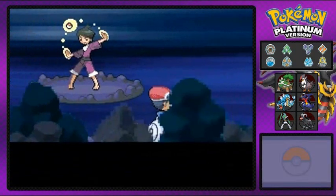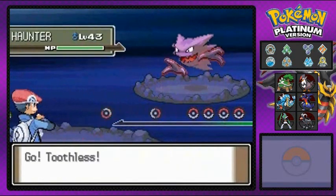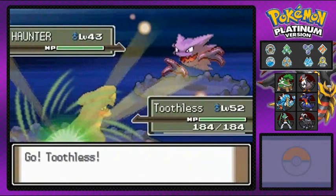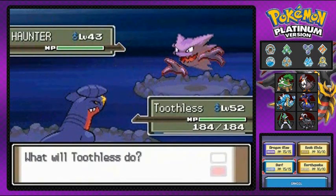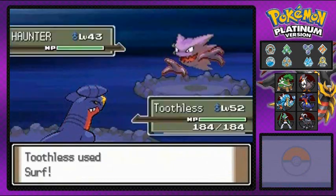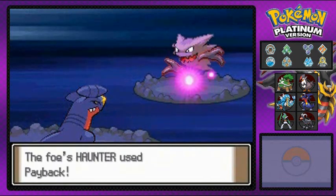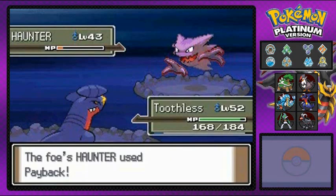Here we go — Psychic Bryce coming out with a ghost-type Pokémon. Not really a psychic, but ghost-types can learn psychic capabilities or something. Here we go with a surf attack — oh yes! Not doing so good right now, and payback of course is gonna hurt me.